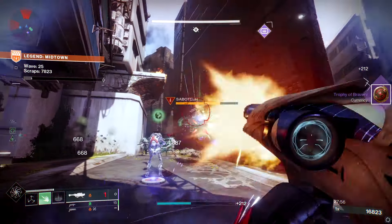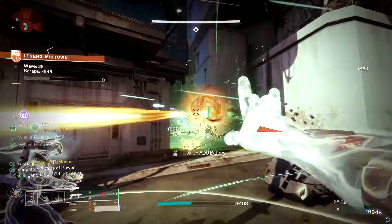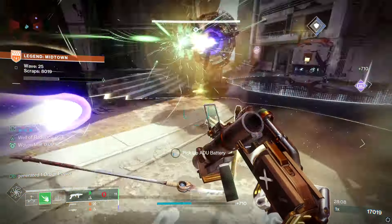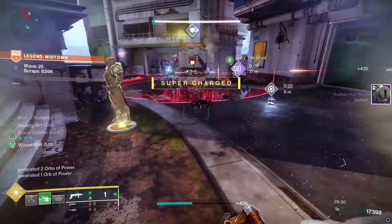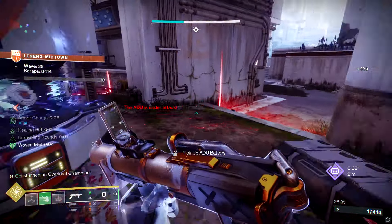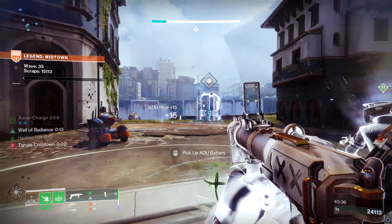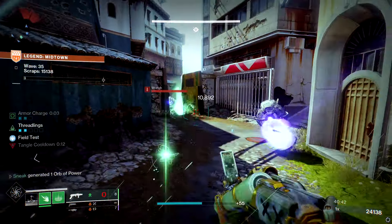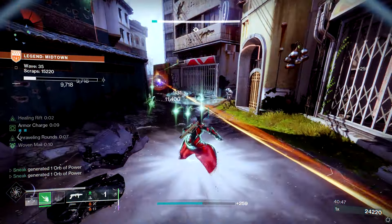The other two weapon slots are completely flex choices. In the energy slot, I'd go with some sort of primary for champion stunning, or maybe Indebted Kindness if you want the double special route. In the heavy slot, normally for waves I'd recommend a machine gun, but this build already covers trash mobs between Tusk of the Boar, threadlings, and whatever primary you use. So for heavy I'd recommend a bipod rocket launcher or anything that does good DPS — rockets, linears, grenade launchers — for bosses and yellow bars.